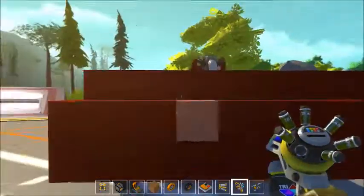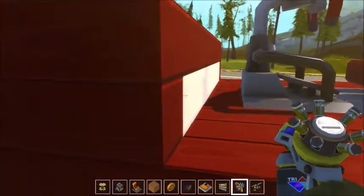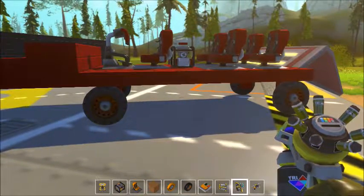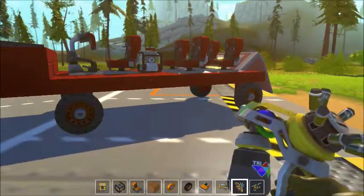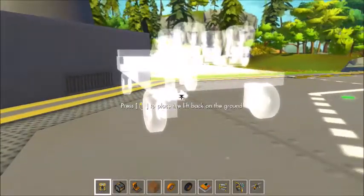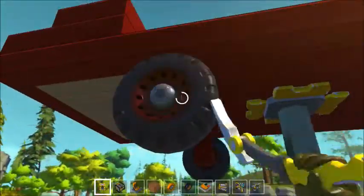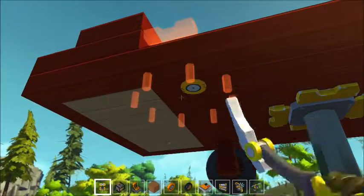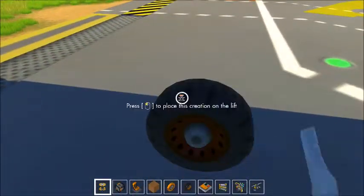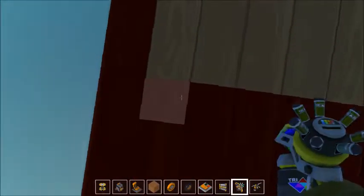Hey guys, I'm back with another Scrap Mechanic video and today we're going to be building some more stuff. Today I'm going to be building a car. Last episode we built this automatic door, which seems pretty good, and I just built this house around it and made a back door. I'm also going to learn how to use the sensors and maybe we can base an episode on that. Last episode we also used this motorcycle on that ramp over there.